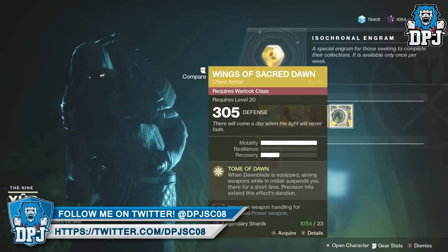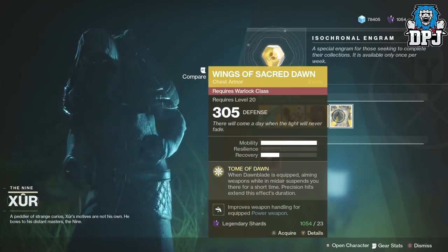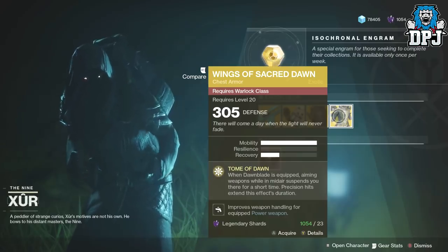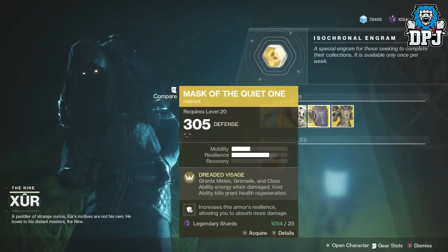Then we have the Wings of Sacred Dawn for the Warlock at 305 defense, costing 23 legendary shards. Tome of Dawn: when Dawnblade is equipped, aiming weapons while in mid-air suspends you there for a short time, and precision hits extend this effect's duration.